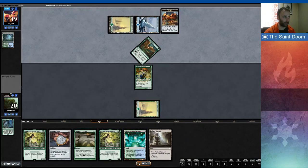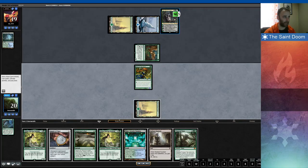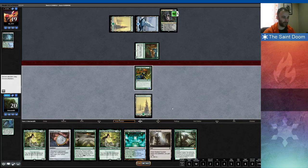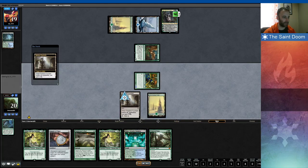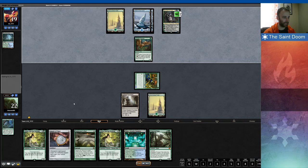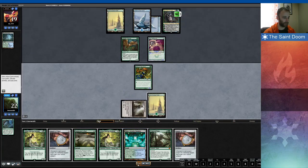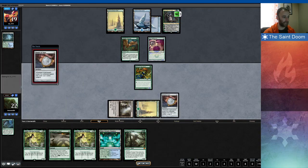My opponent does know about the Radiant Fountain in my hand, and after pausing to debate, it's definitely correct to hinder my growth, so they hit the Scout. Now I drew the Prime Time, so I don't have to worry about Summoner's Pact anymore. Nothing to do with the Scout except attack, and I play a Radiant Fountain. I'm still trying to protect that Amulet, looking for more lands or another Amulet, but I end up drawing a second Amulet — which is perfect because now my opponent is effectively just dead.